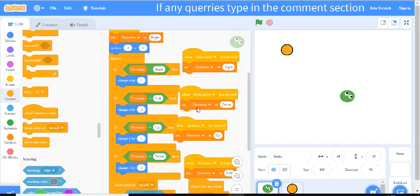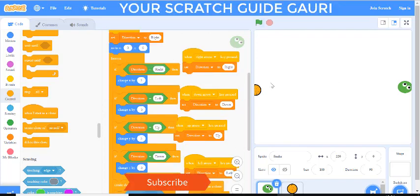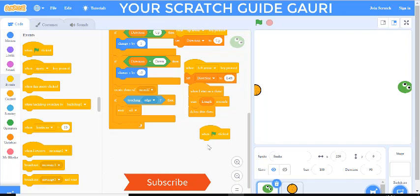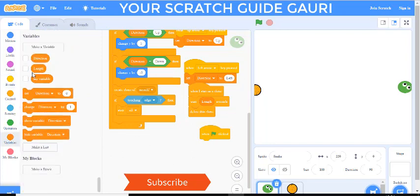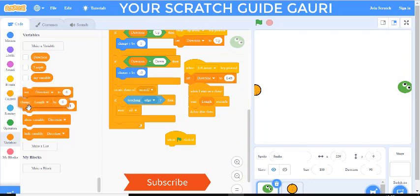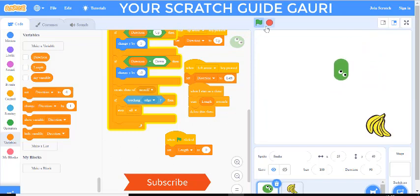Add 'if touching edge then stop all' — place it in the script. Now let's see: when the snake touches the edge, everything stops. If you want the snake to reset to its normal size when the game starts again, go to Events — when flag clicked — and add 'set length to 0'.